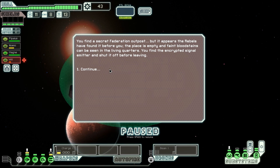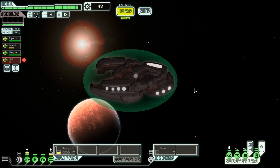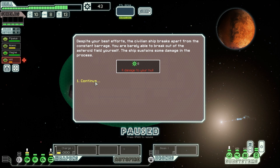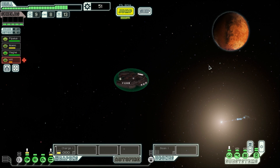Send in a search party — find a secret federation outpost. It appears the rebels have found it before you. The place is empty. Distress beacon? Yeah, I can hit distress and make my way out of here still. If I shield my ship, I always take damage — it only took four and got eight scrap out of it. I don't know if that was worth it. Let's go here — a civilian ship.